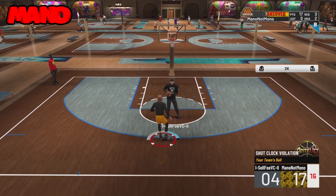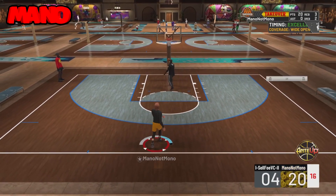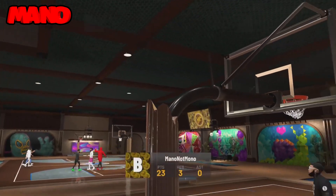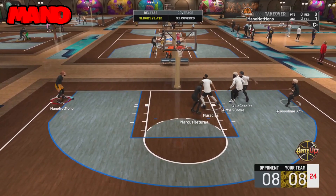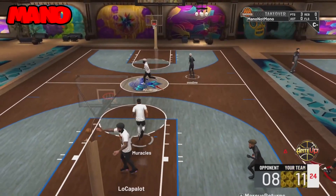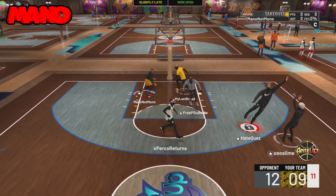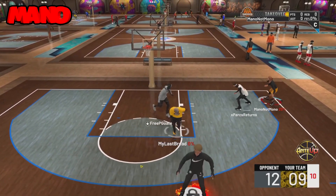I'm breaking the game. This build — the two-way slash playmaker — it can stick defense, it can get contact dunks, and it can shoot like a sharp. I've been trying to ISO and looking for perimeter lockdowns to play against on the twos or threes.